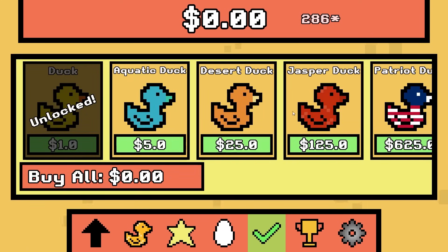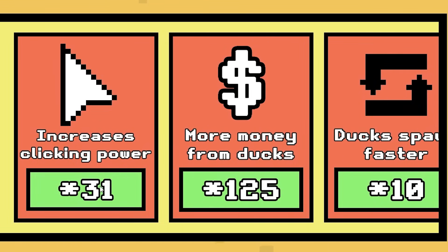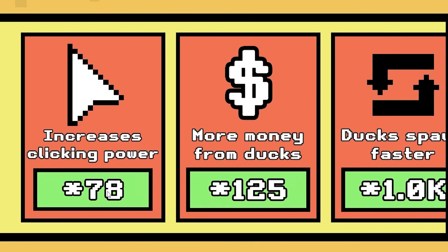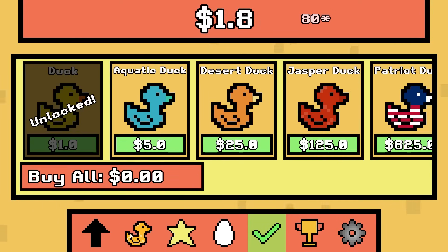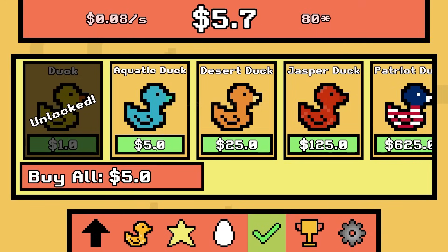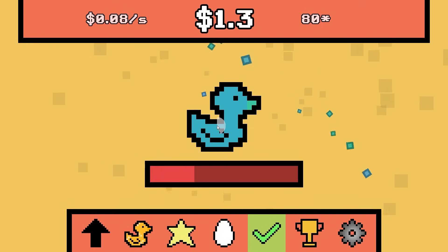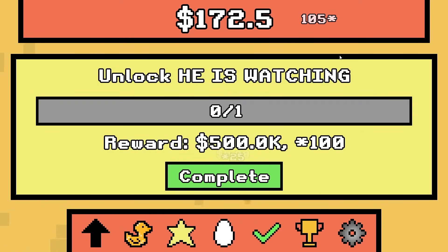So now we reset — we have no more duckies, but we have 286 stars. We can use these to upgrade: more money, clicking power, duck spawn faster, get rarer ducks, increase clicking power. I hope that was worth it. We're going to save up for the aquatic duck. Now we're going to buy the aquatic duck and grind for a while. Oh, I forgot to complete the quest — give me my 25 stars.